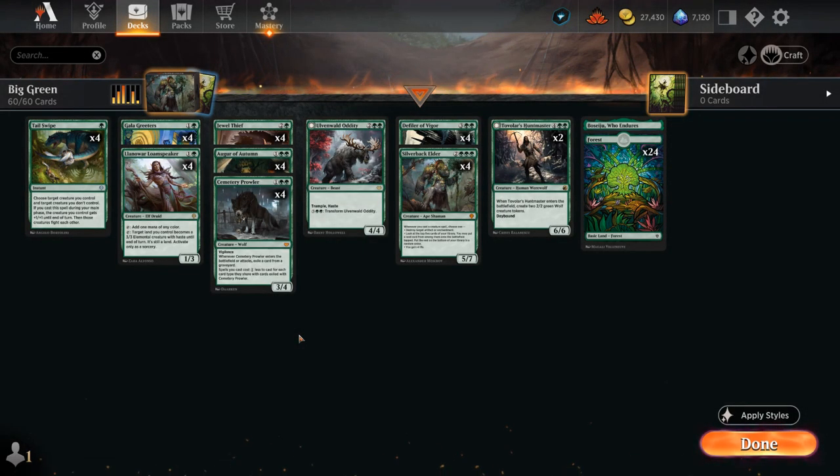Hello and welcome to another Standard Games video. Today I'm excited to present this big mono green deck featuring a ton of powerful five mana cards from Dominaria United.